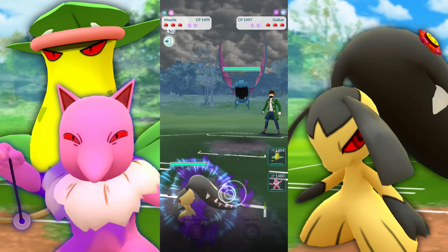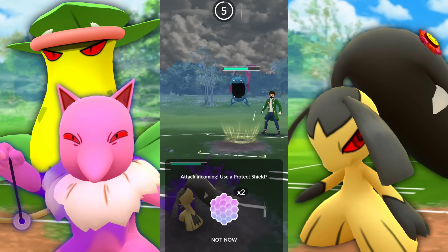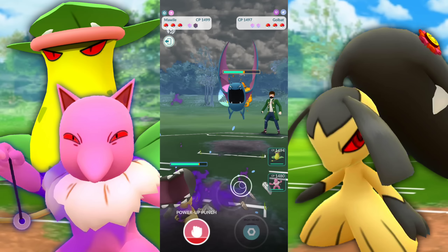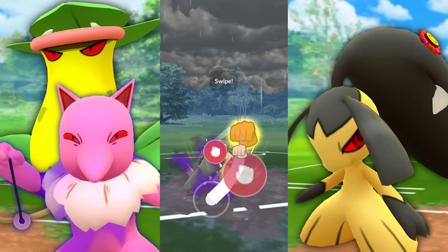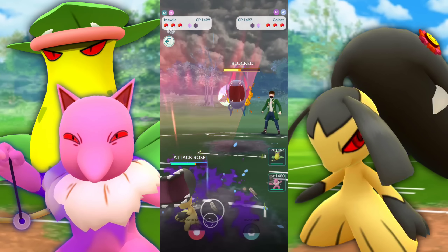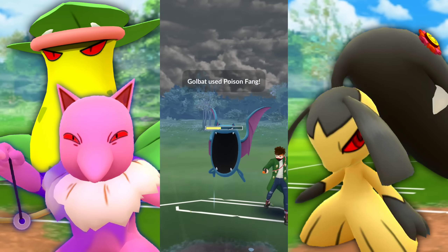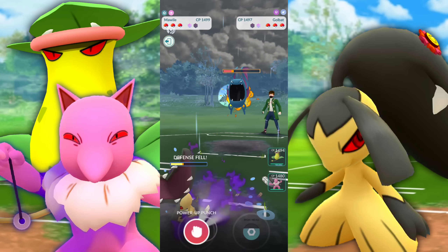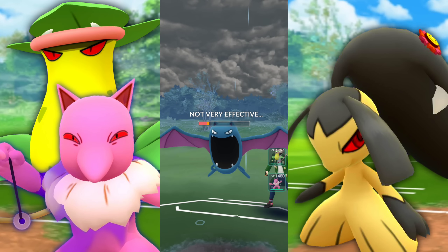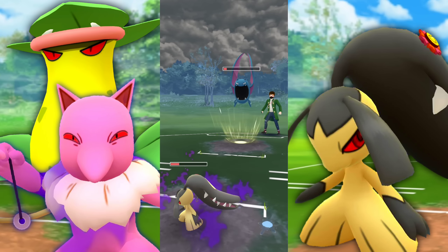Leading with Mawile the entire time. Met with a Golbat — I was seeing a lot of these Golbats up front and almost wanted to put Hypno there, but then I probably would have started encountering Normal types or even a Steel type. Going for the Power-Up Punch, getting a shield from them after building up to Iron Head. Calling the Poison Fang, getting to another Power-Up Punch. I would assume they're going to let this go rather than use their other shield. Bringing them down pretty low, but that's okay.